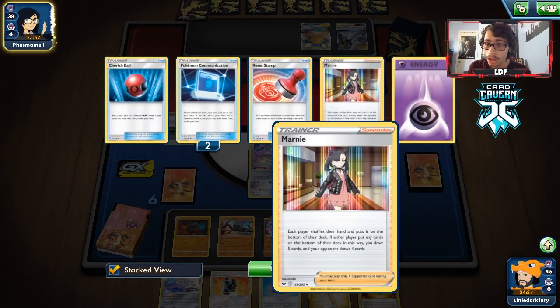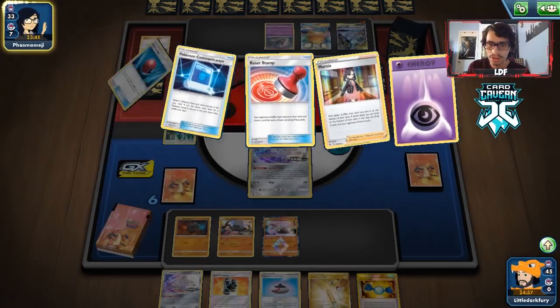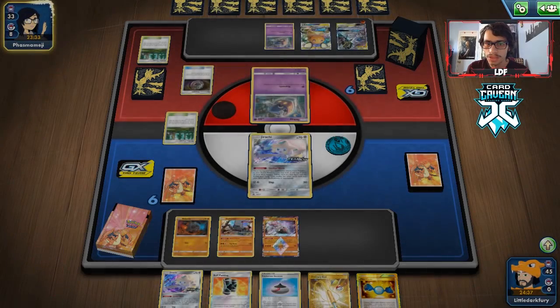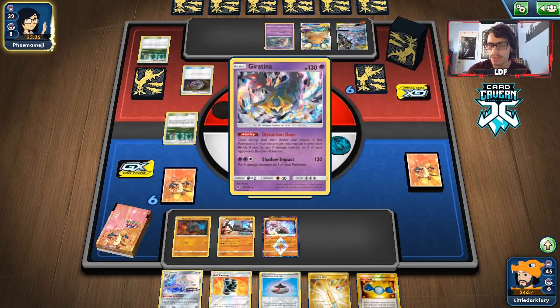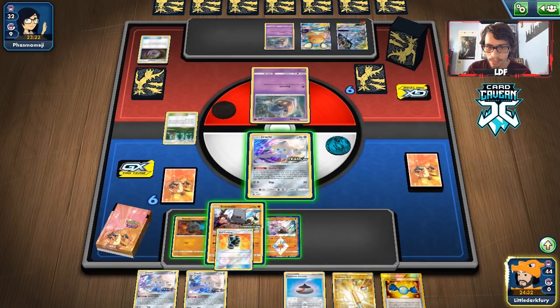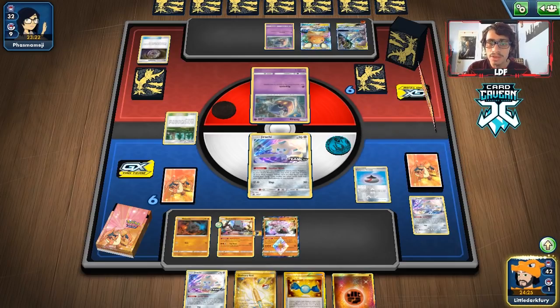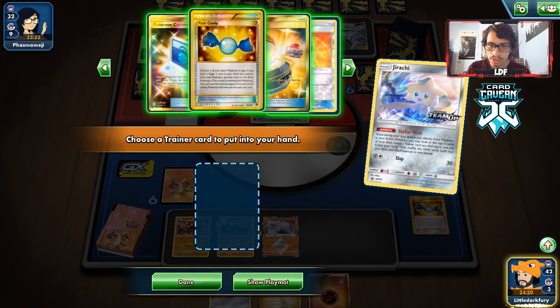Good thing they didn't play that since we have the turn two Colossal with no energy in the discard yet. There's the Diancie. They get rid of a Marnie - I'm actually surprised they didn't play it since I have the Evo Incense. They play a Lillie instead. I'm scared of a Linear Attack - it could knock something out. They also play Viridian, probably looking to get Giratina. We'll try to Buff Padding and Viridian for energy, then Stellar Wish for a supporter.